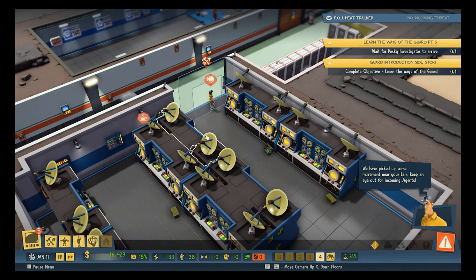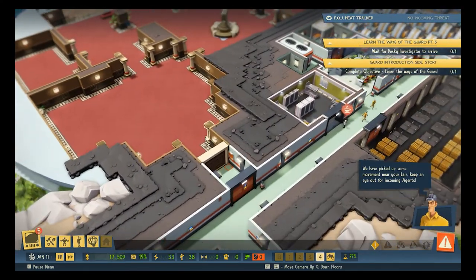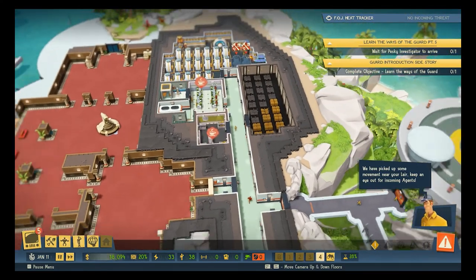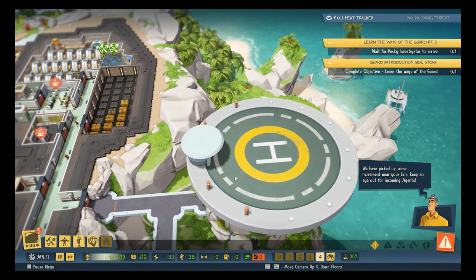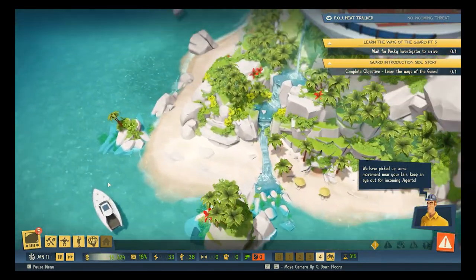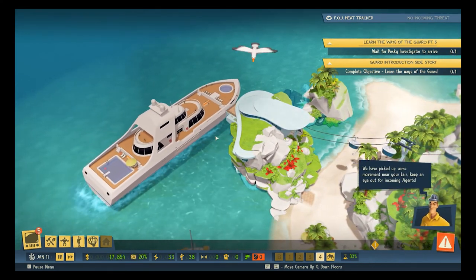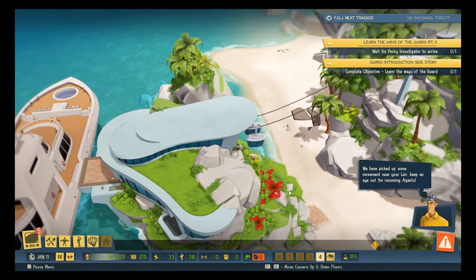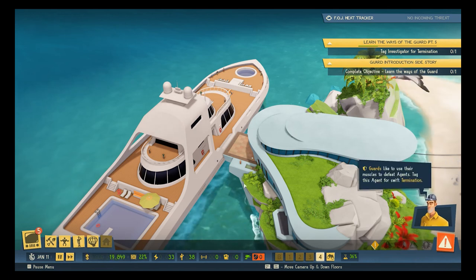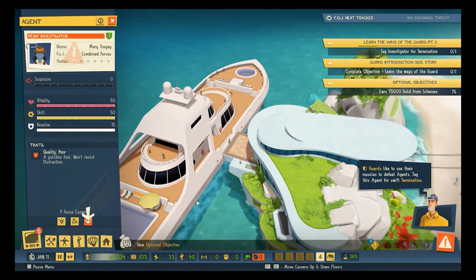Looks like we picked up some movement. Incoming agents — like on the helipad. They're going to parachute in, and they're on one of these boats — they've just been living on a boat. The secret agent took a giant cruise ship to our island. That is not conspicuous at all. We're supposed to tag this agent for swift termination.